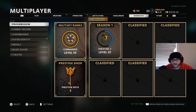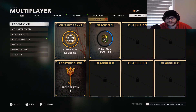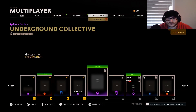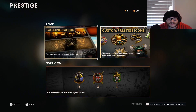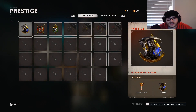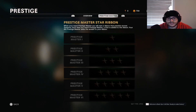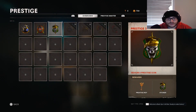The prestige shop is out. My camera is small because everyone was complaining — we're moving it to the top right. To find the prestige shop: go all the way to the right for challenges, then barracks, then progression. Hit the prestige shop. You'll see calling cards, custom prestige icons, and an overview showing how many prestiges you've had and your master prestige.